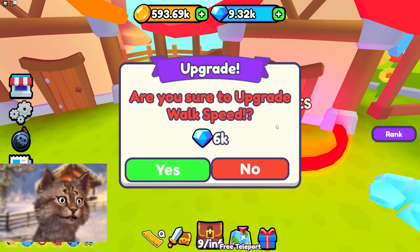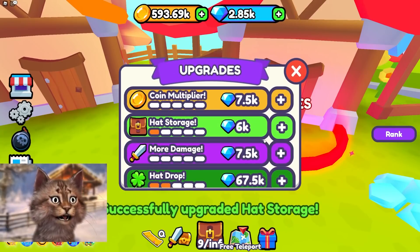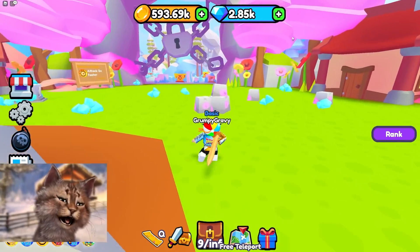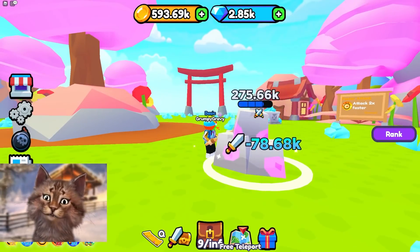And then more walk speed — walk speed is kind of useful. And then I guess that's it. Hat storage, I guess. All right, let's go back guys. I'm running pretty fast now. Samurai zone.